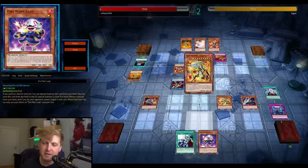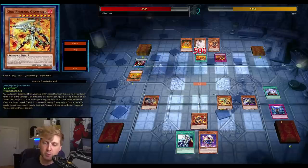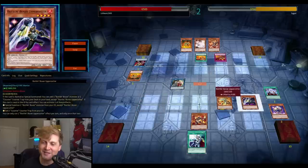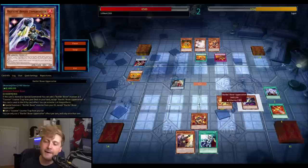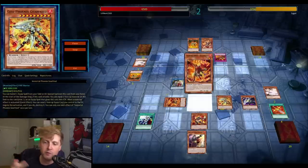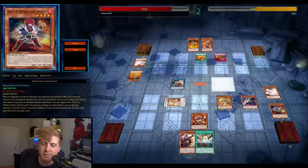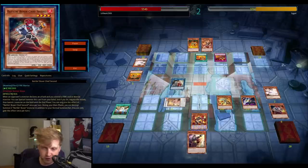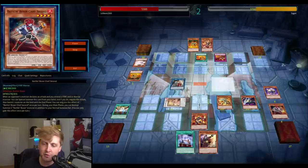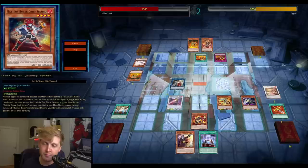I go for another search — Fire Flint — then go for Gear Freed first to make sure I don't get negated. Go for a small amount of damage, then go for the full Isolda line. I do get Ash'd in the next couple of moments. I don't think there was a reason to use Gear Freed's effect and lose the boss — you don't want to give Volcanics that boss back in the graveyard to be summoned later. The Isolda line gives another pop plus spell and trap negation, which is fantastic against their board.